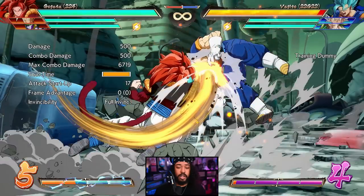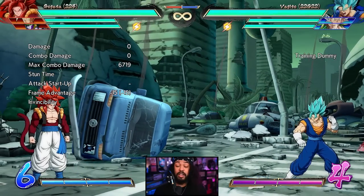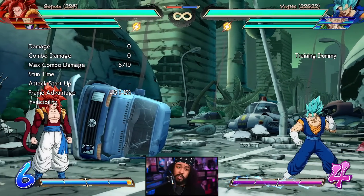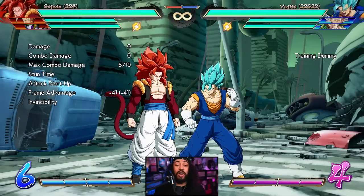Being safe on block, projectile invulnerable, and medium-scaled — I just think this is a very very powerful move that I'm surprised hasn't been toned down at all. There are a couple of characters who had medium-scaled lariats, including Lab Coat 21 who was ki blast invulnerable, that lost their medium scaling. But for whatever reason Gogeta kept his.